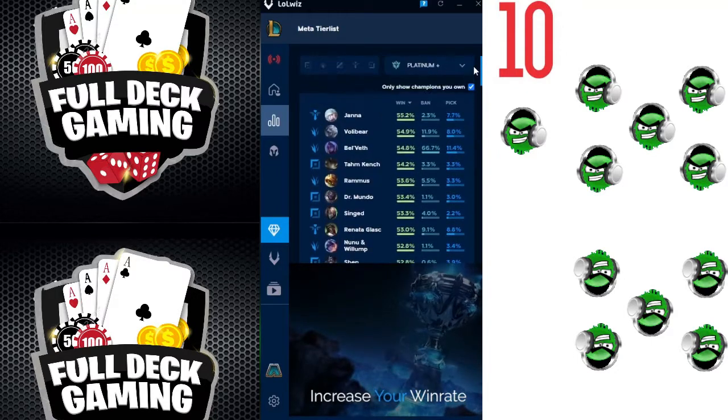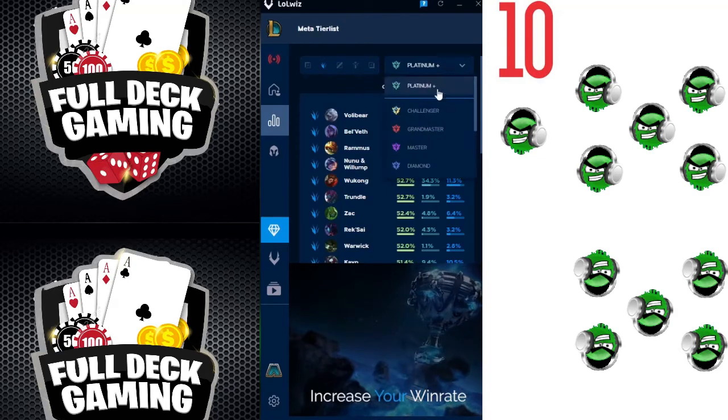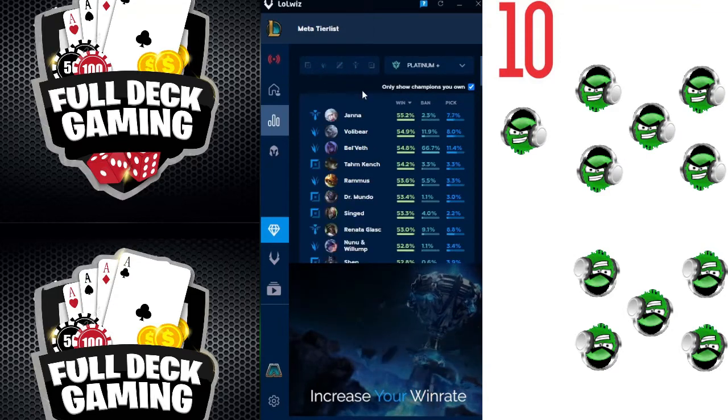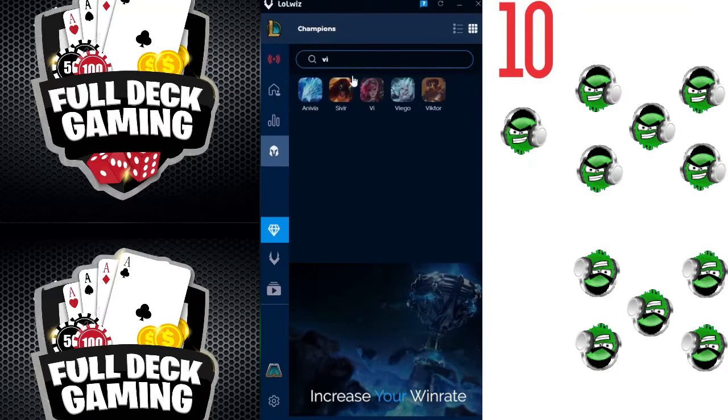The second tab that Lulwiz has is a meta tier list. Lulwiz is stepping its game up right now. Now you can see the meta levels based on role, rank, and you can also filter by champions that you own as well. This is huge. I know a lot of people love the tier lists that go into these third-party apps, so Lulwiz stepping it up and bringing more information like this into the game — I'm a huge fan of it.